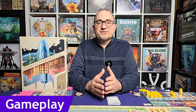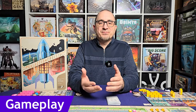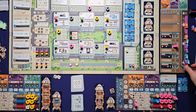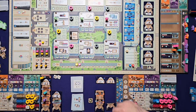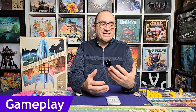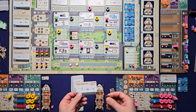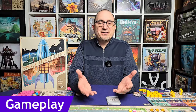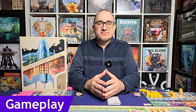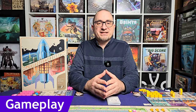Let me briefly go over some of the actions available. You have actions for gaining supplies, advertising, or money. There are actions to schedule your shuttles and bring tourists in line for a cruise. There are actions to build up your shuttles and improve their amenities. You can get agenda cards — powerful cards that give you augmented actions or one-time bonuses. And you can upgrade your workers with expert workers, which have an additional bonus or passive ability.